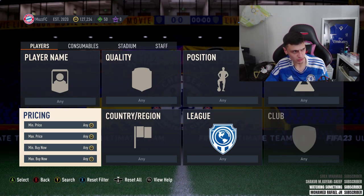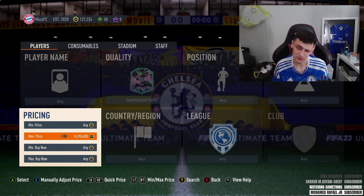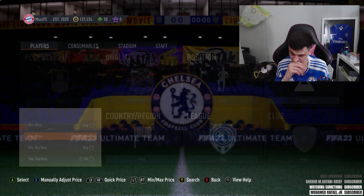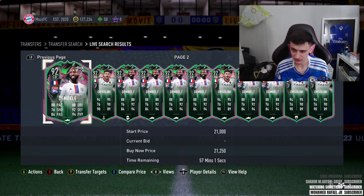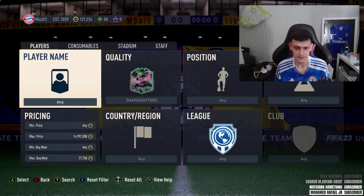Next up we've got a really simple one - two shapeshifter filters that are working really well, especially because shapeshifters are currently in packs. Just type in shapeshifters and find the cheapest max buy now. The great thing about sniping all shapeshifters is you could hit a really big or expensive card for as little as 20K. It will mainly be Embellat, Salini, or Alvarez popping up around that 20K mark - it's a gold mine.